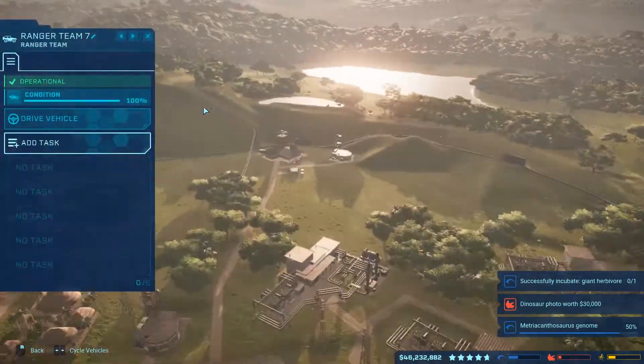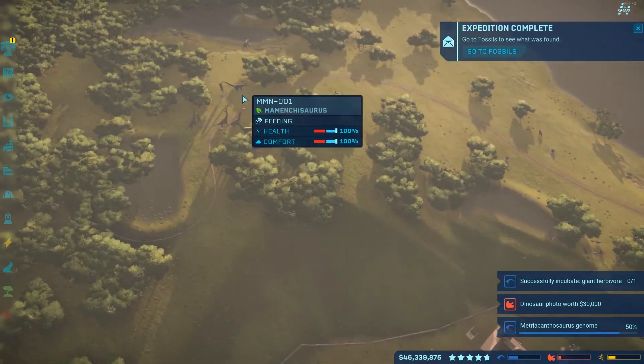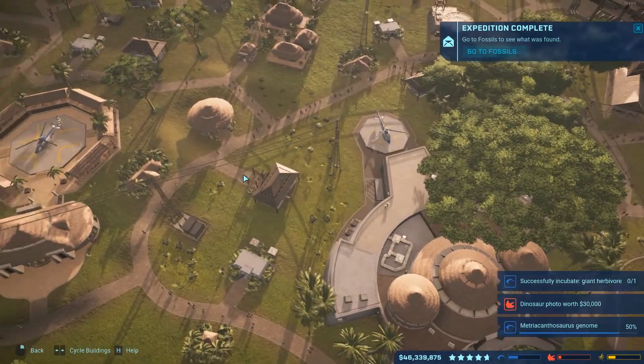Then you go back to your ranger outpost, you look for any dinosaurs that need to be medicated or any feeders that need to be resupplied. Go back to your park and start editing this stuff.